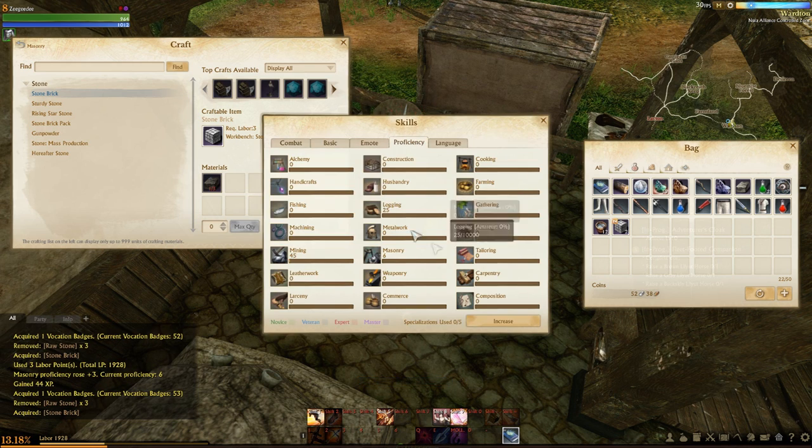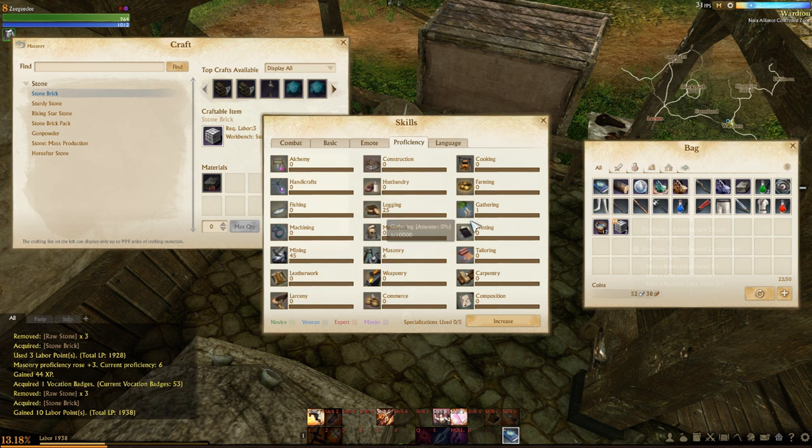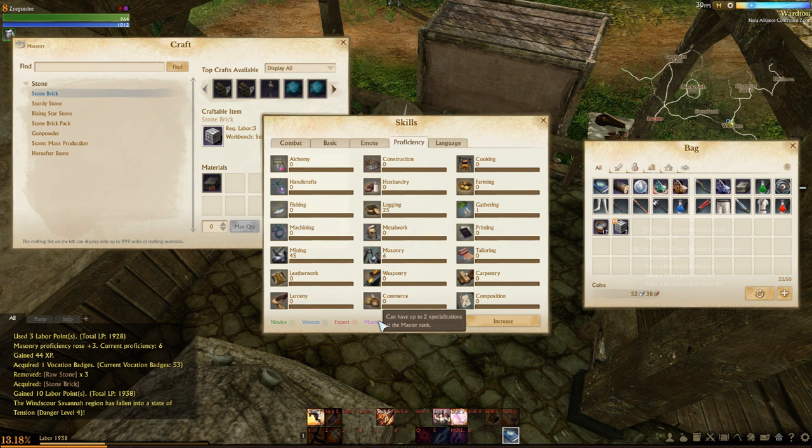We can open proficiencies and see all the different lists here. These all level up whenever you do anything. We've got some logging XP and some masonry progress, as well as some mining progress from mining iron ore earlier. Each of these systems will eventually reach 10,000, and as you get them to 10,000 you can use one of your specialisations to raise it to the next level. You have 5 specialisations to begin with. For example, if we get mining to 10,000 we can take it to novice and start accruing more levels. You can have 5 novice, 4 veteran, 3 expert, but you can only be a master at 2 things.